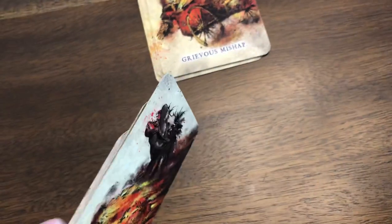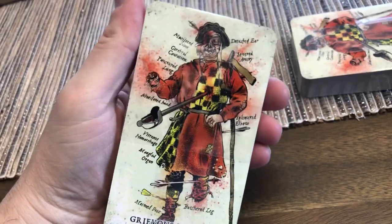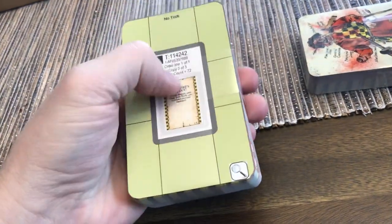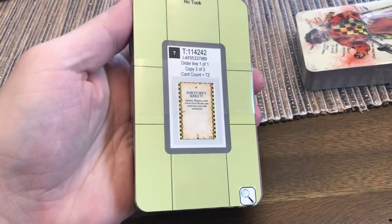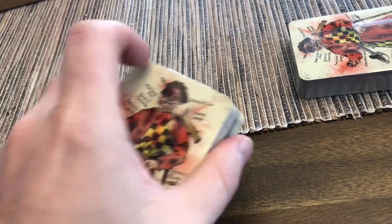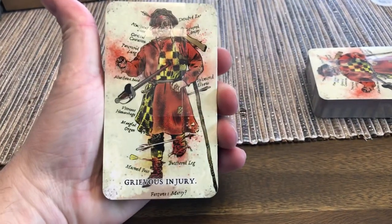That is our mishap cards. I believe there are over 72 cards total for injuries and mishaps together - it's a pretty serious stack. We're going to have these on DriveThruRPG soon, and they'll come in a nice little plastic package bound together with a leader card. There are 72 cards in each of these packets. They're really good cards too - they are tarot card size.